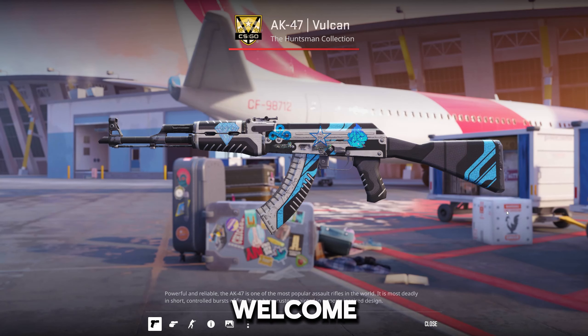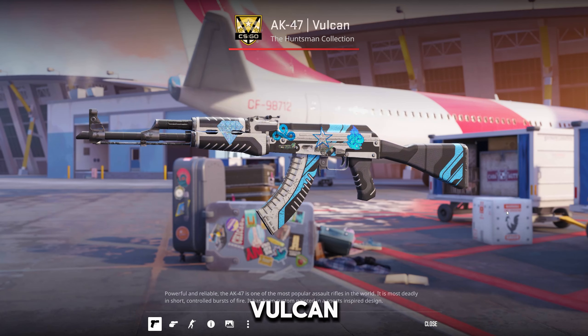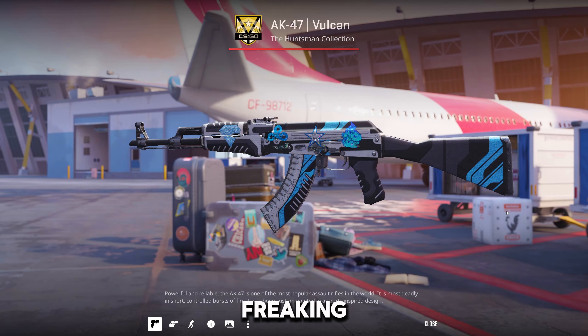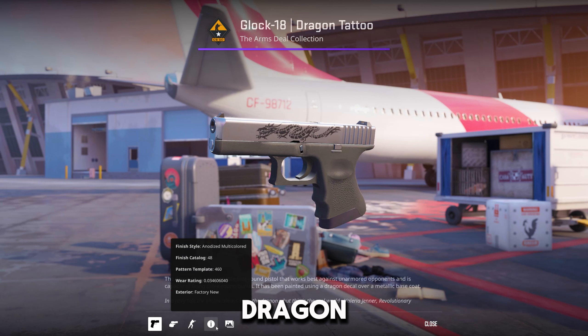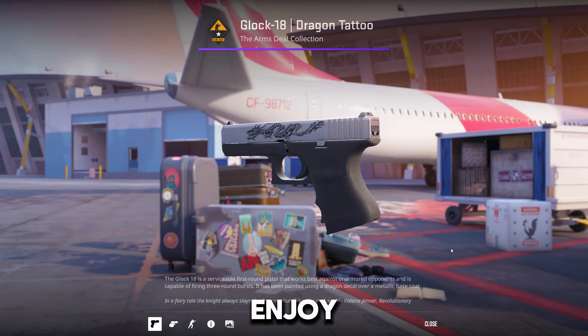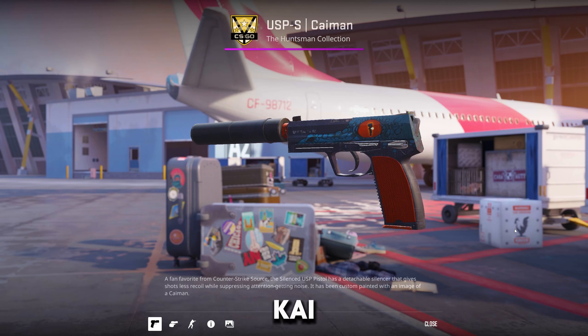Welcome to Skin Club's May depositor giveaway. First place is a field-tested Vulcan AK-47 — an OG skin that everyone loves. Second place is a beautiful Dragon Tattoo, factory new low float 0.03, another OG skin. Third place is a USP-S Kaiman, also factory new — another OG skin for you all to enjoy.